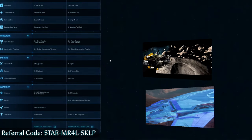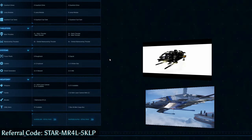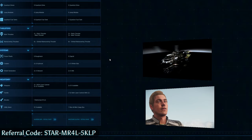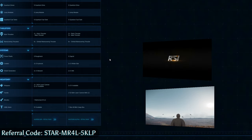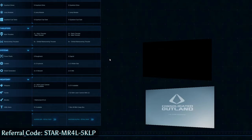Where this really comes into play is the weapons. The weaponry on the Aurora is going to be two M3A laser cannons and two size 1s additional, so you can add those later — essentially four size 1 laser cannons — and then two Marksman size 1 missiles.